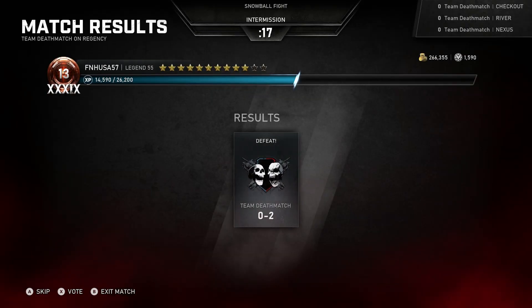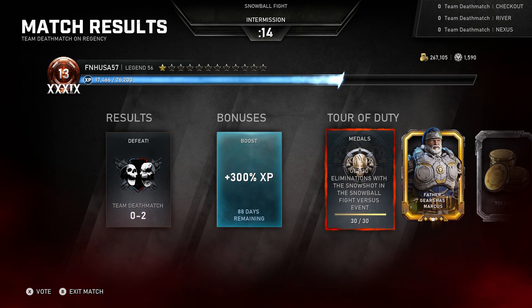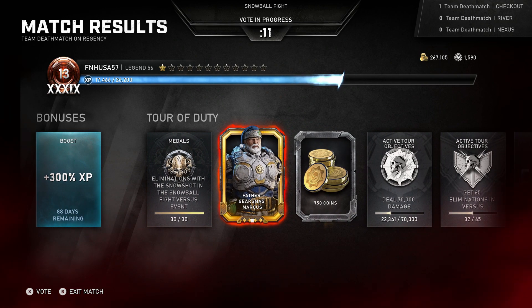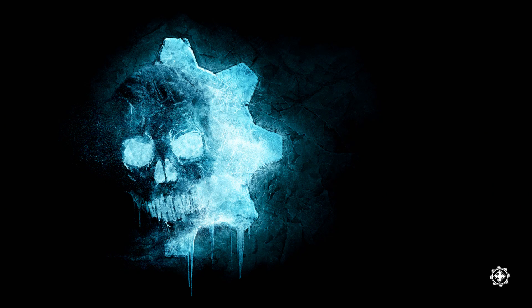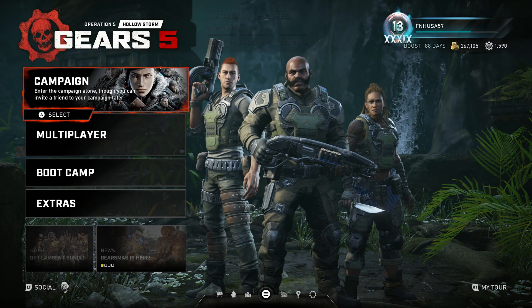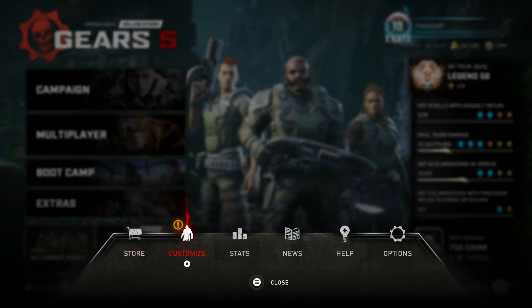I got my 10 eliminations — there's my Father Gearsmas Marcus. That execution I did did count as an elimination, but I did one earlier in a previous game when testing and it didn't count. I wouldn't rely on executions to get your eliminations; it seems to be a 50-50 coin flip of whether they count. But once you get the agony of those 30 eliminations out of the way, the rest of the medals that can be done in Jingle Juvies mode will be incredibly easy.